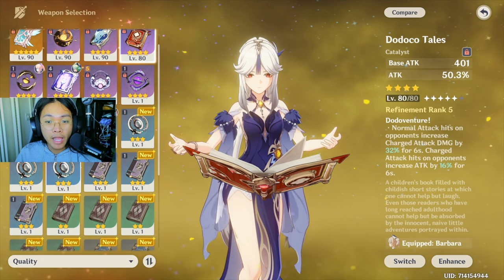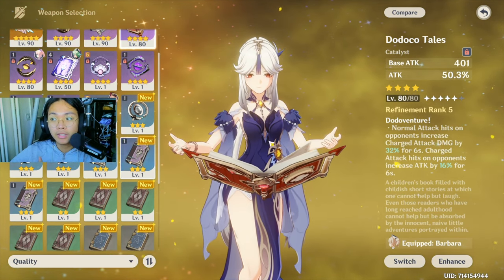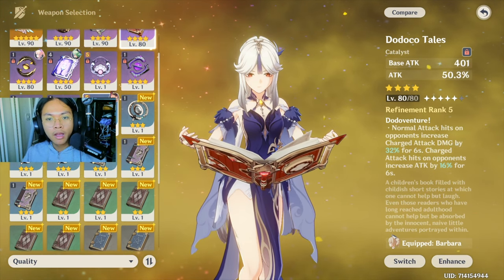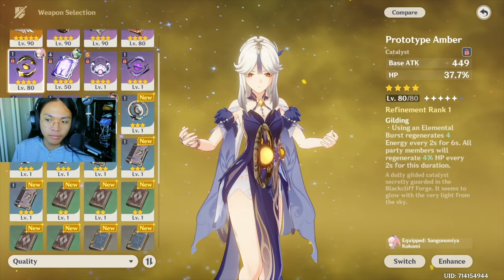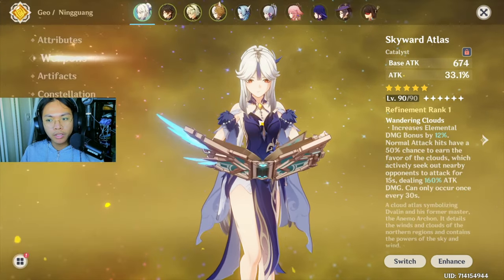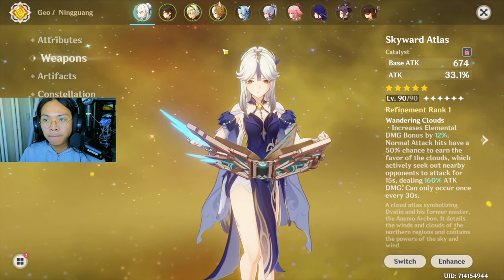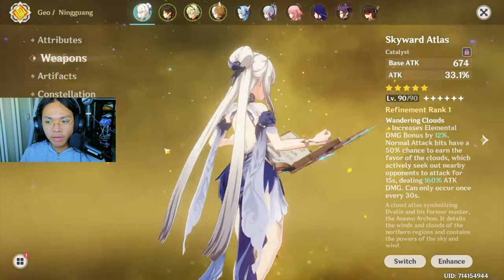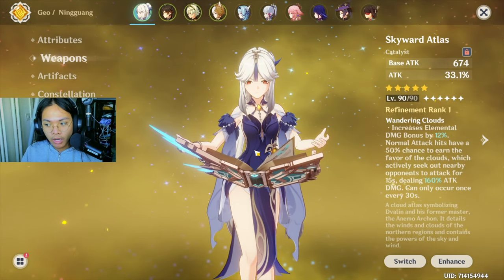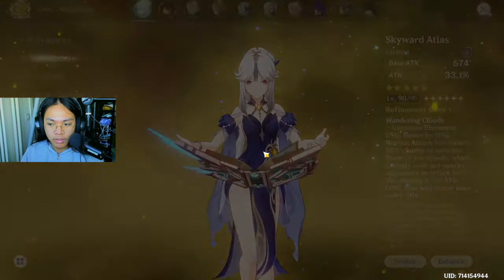The free-to-play Mappa Mare is really good, though it does have an elemental mastery substat which is pretty useless since she's a geo character. Prototype Amber is okay if you want to do a support Ningguang build — it's honestly acceptable. Ningguang can be played in very different ways, so it's up to your playstyle. I play her as the main DPS on-field.